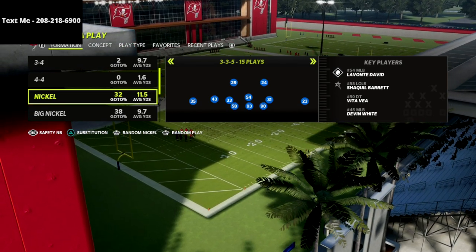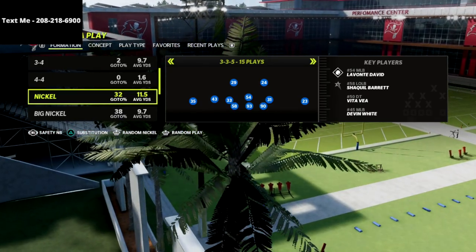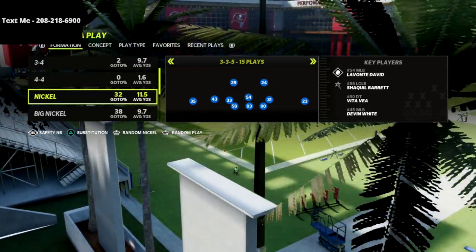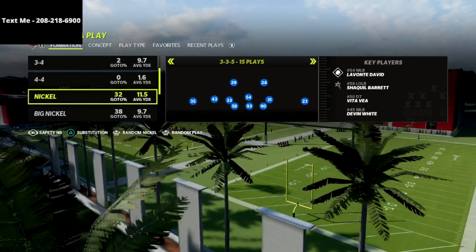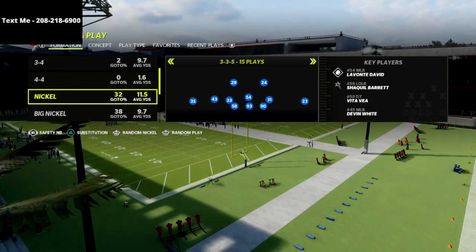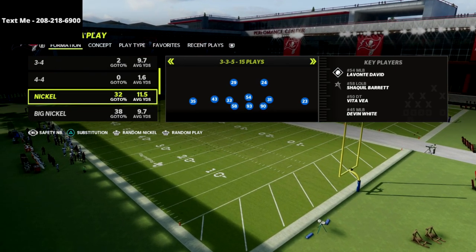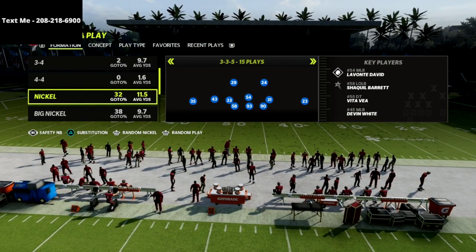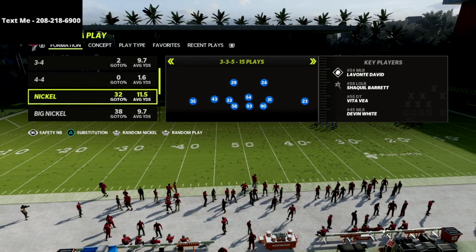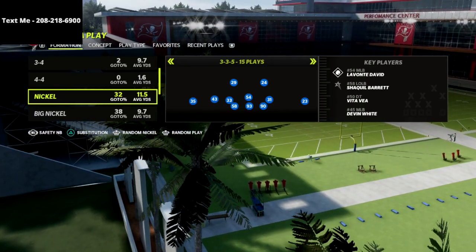I wrote a full defensive ebook on the 4-6 game plan — if you want that full 4-6 defensive guide, I'll put a link in the description of this video. If you also want a free sample, I did a one-hour free sample for my text message members. Just text the word Madden to 208-218-6900 — it's completely free. That number is also at the top corner of your screen.